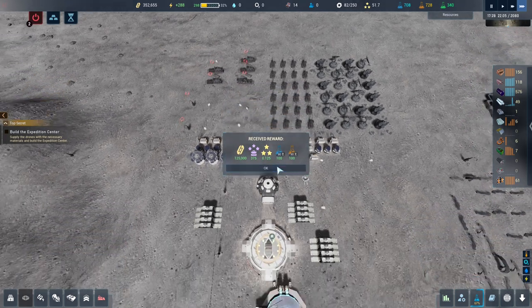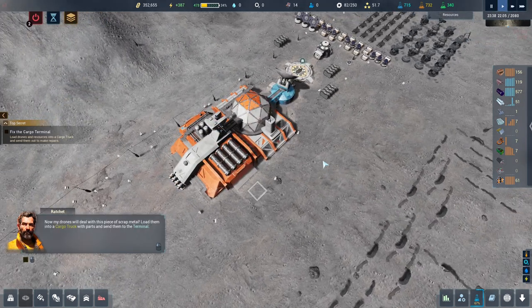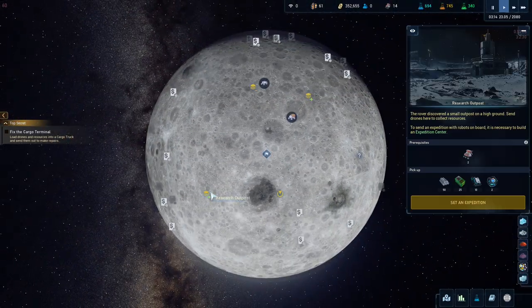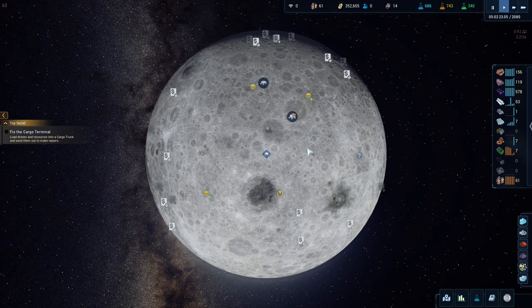Contract complete! It's going to be done. Now my drones will deal with this piece of scrap metal — load them into the cargo truck with parts and send them to the terminal. We now need to do a mission on the moon, same as we had here. We have to send two drones to collect all this.